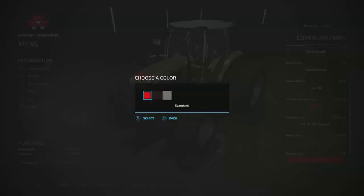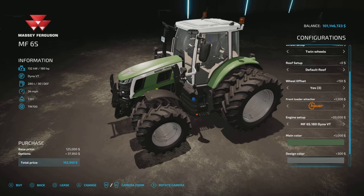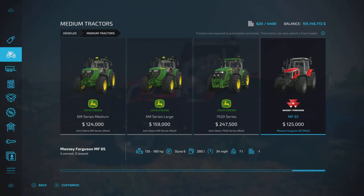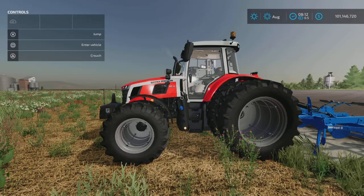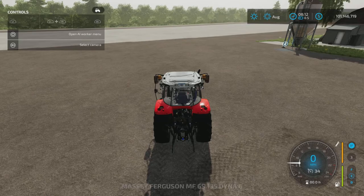For main colors, let's make it green. The design color changes just the top grill - everything else stays the same. That's $1,000 for the main color and $300 for the design color, plus the license plate. Now on to the nitty-gritty.